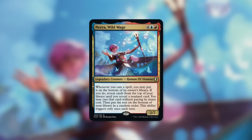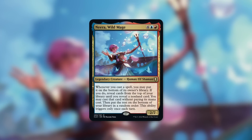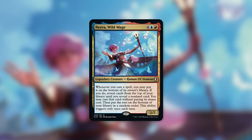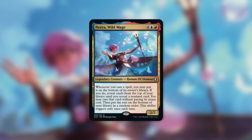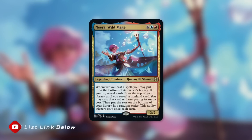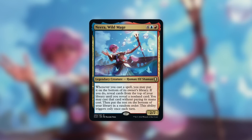How about Nira Wild Mage? Nira has: whenever you cast a spell, you may put it on the bottom of its owner's library. If you do, reveal cards from the top of your library until you reveal a non-land card; you may cast that card without paying its mana cost, then put the rest on the bottom in random order. This ability triggers only once each turn. Just casting a tiny spell and hitting One with the Multiverse off the top of your library can be a huge play. And when it's in play, knowing what the top card of your library is matters — you can cast something tiny, put that on the bottom, and use your commander's trigger to get a massive thing for free.